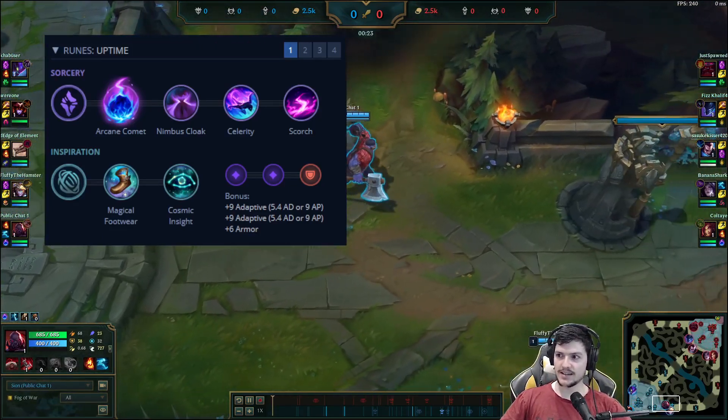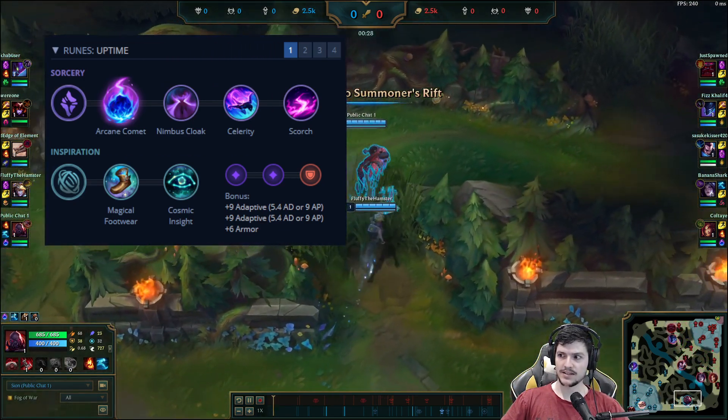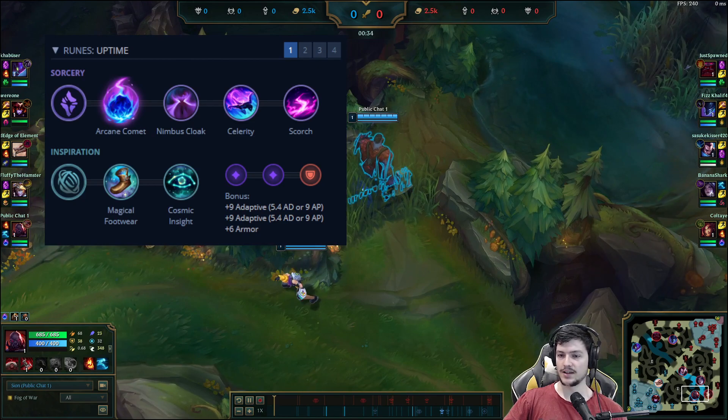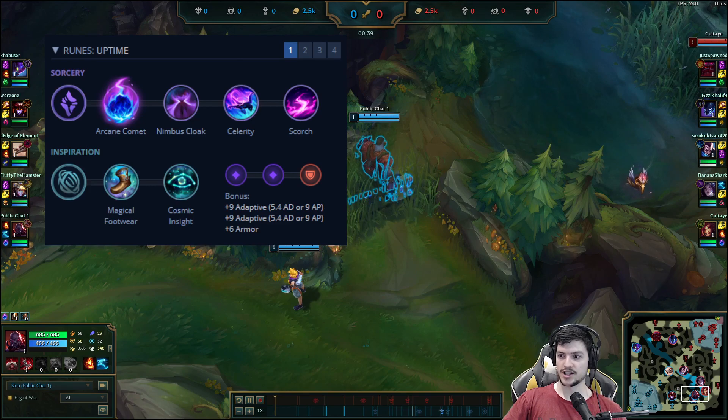Since I've seen it's a really gold efficient item right now. I'm running it to be stronger in lane and also getting better roams. Arcane Comet, Nimbus Cloak, Celerity, Scorch, Magical Footwear, Cosmic Insight — with double adaptive runes to have higher kill pressure, and then Armor Shard.